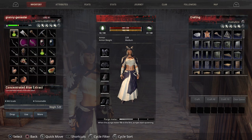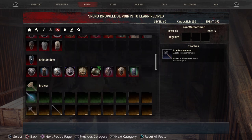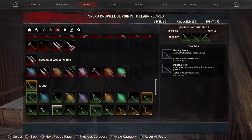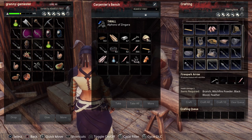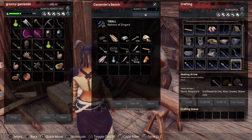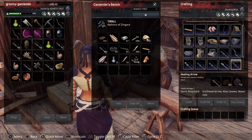Let's go find specialist ammunition two. Go back into our feats, back into warrior, down to archer. Specialist ammunition two you can get at level 38, and this will allow you to make healing arrows and poison arrows. Let's take a look at what those take to make at the carpenter's bench. The healing arrow is going to take iron head arrows, aloe leaves, and the water orb — they're all very easy to get.